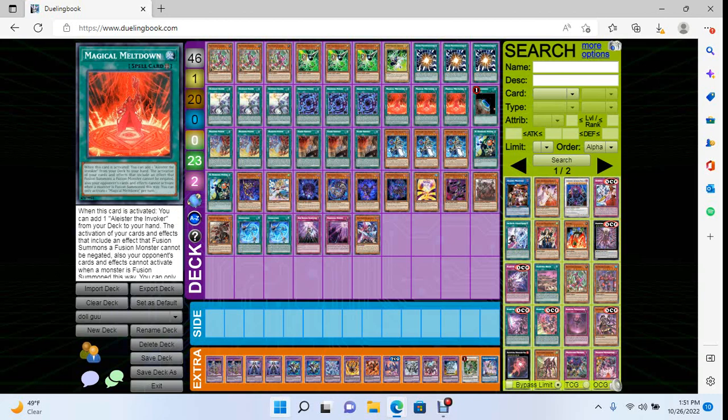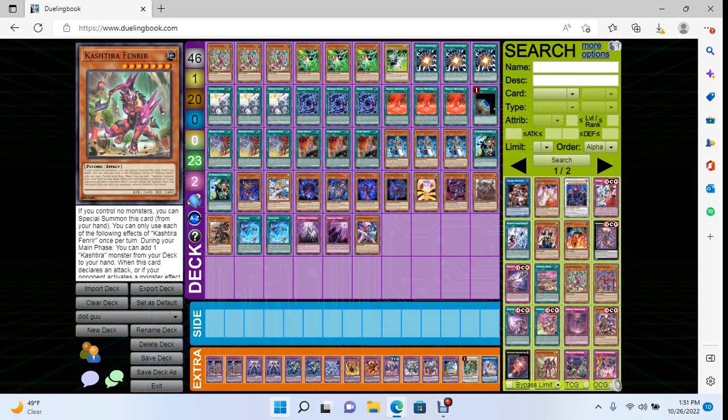For our going-second cards, we're playing three Fenrir. This is a new inclusion — it was a 43-card deck and I added three Fenrirs because I didn't want to take anything out. He's so phenomenal and really does solve problems this deck has. Being able to just out floodgates inherently and just being a plus-one body is so powerful and so valuable — that advantage carries over into your next turn.